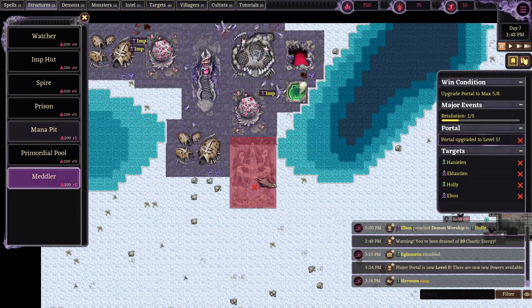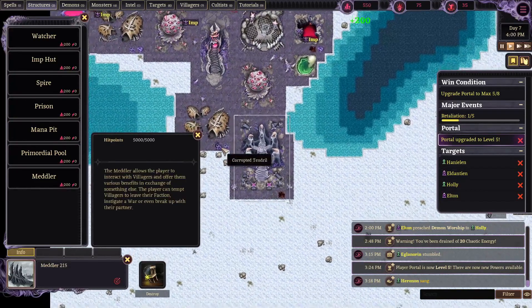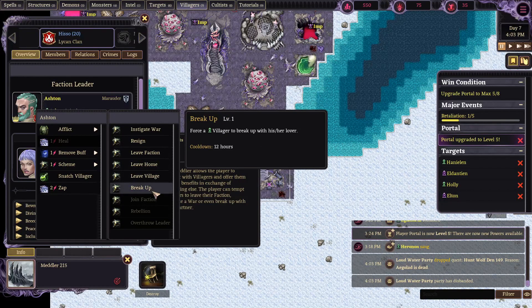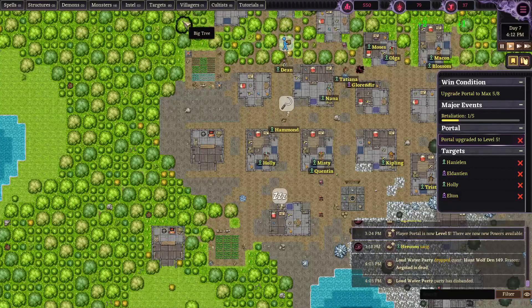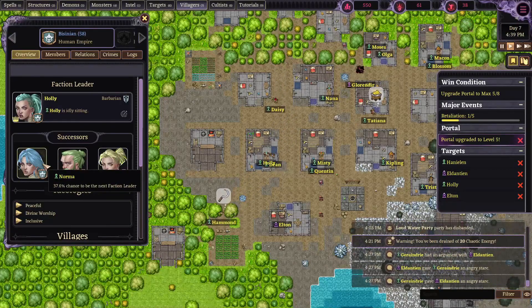Elton can go preach to our beloved friend Holly about how cool demon worshipping is. Hey Holly, how are you doing? She's fine - I just need to get Elton to do some notable stuff. In the meantime we can get our Meddler in place. The Meddler allows us to hatch schemes upon schemes. So if we go to any village we can tell its leader to break up with their lover, resign as leader, instigate a war - if they're not the leader they can try to overthrow the leader.